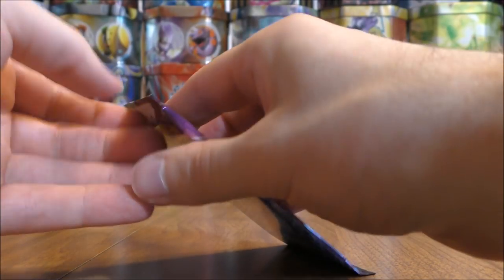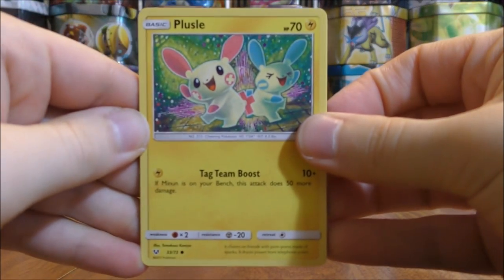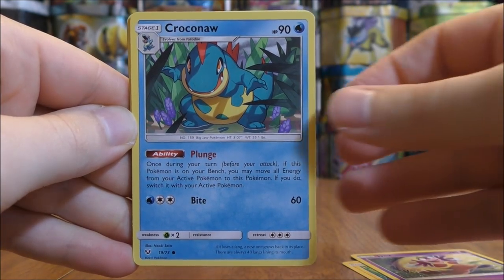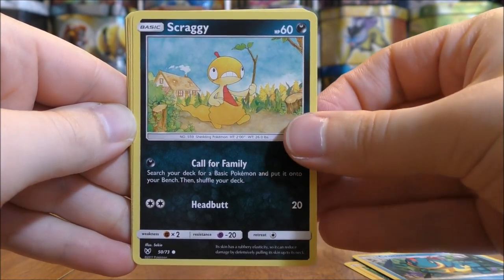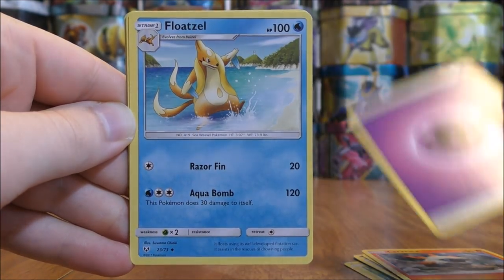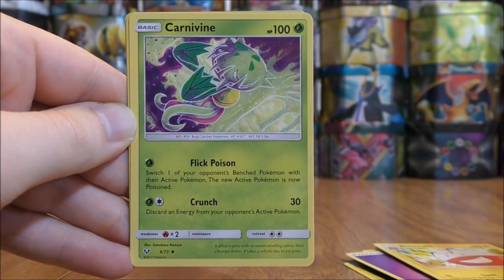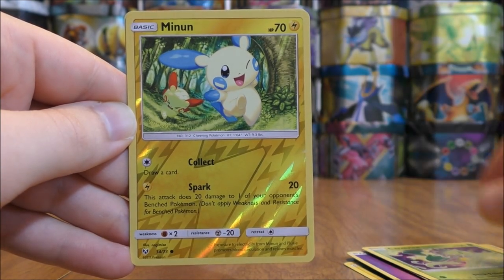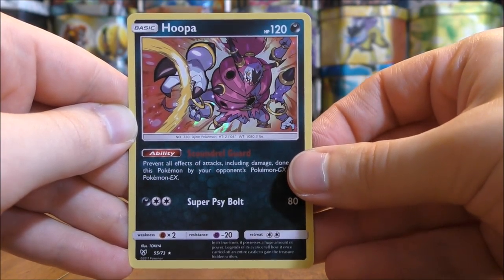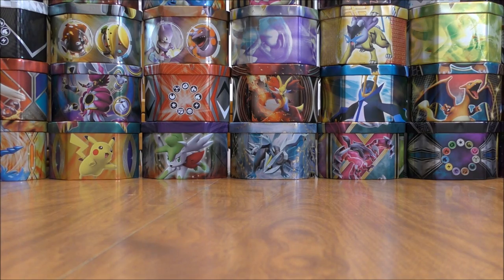Pack thirty-three is a Mewtwo cover artwork pack. It starts with Plusle, Jynx, Croconaw, Scraggy, Larvesta, Psychic Type Energy, Floatzel, Electrode, Carnivine, a Reverse Holo Minun common, and the rare here is a Hoopa holo. Wow, that Hoopa is almost trolling me — three of them in the last few packs now.